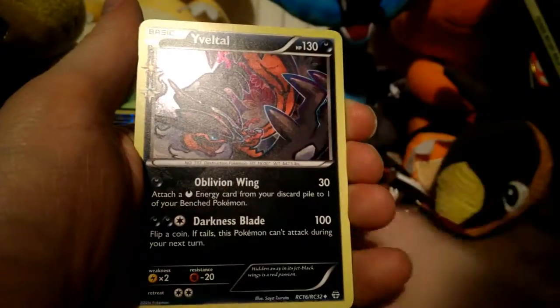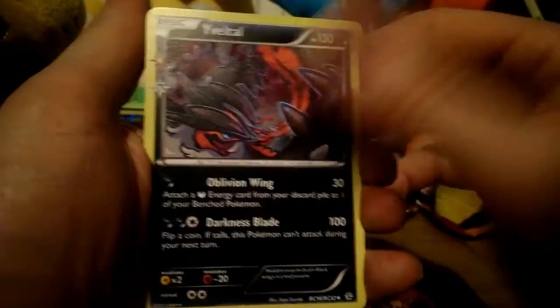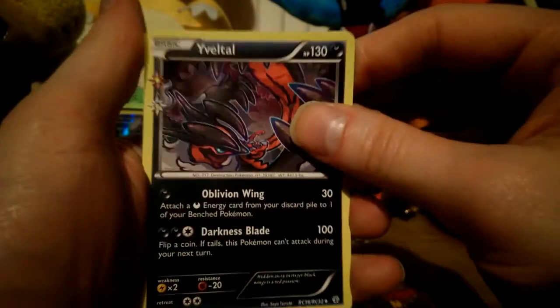Olympia, Golbat, Ivysaur is a holo — doesn't look very holo there — and Hitmonchan is a regular rare.